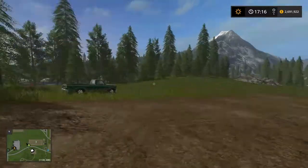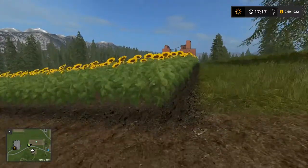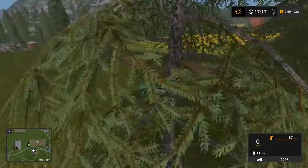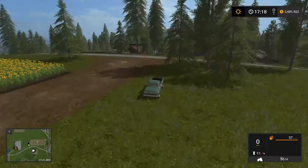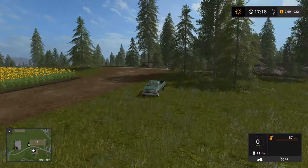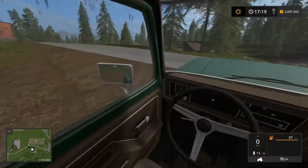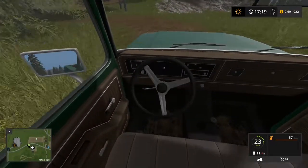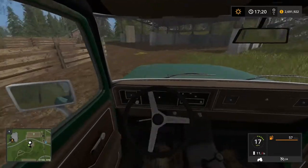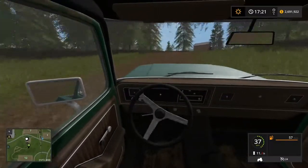We've now got this field surveyed, which means we need to bring equipment over just for this field. We don't need to leave it out here. Back to the truck so I can zoom out. We'll harvest that one theoretically next episode. For now — pigs or greenhouses? I'm 20-some minutes into this. Let's go get pigs. Where is my road? Let's take this through the woods.